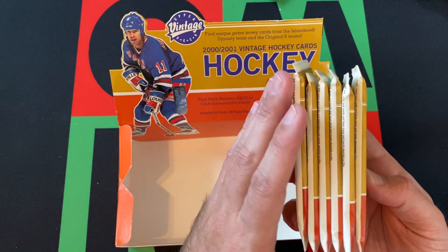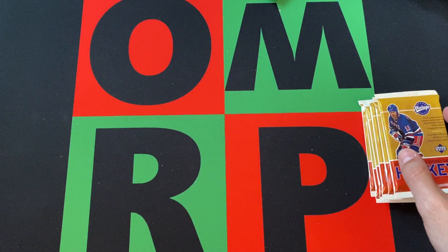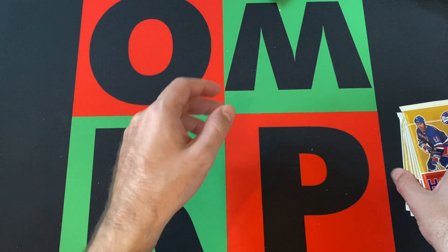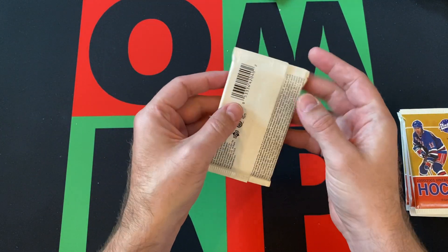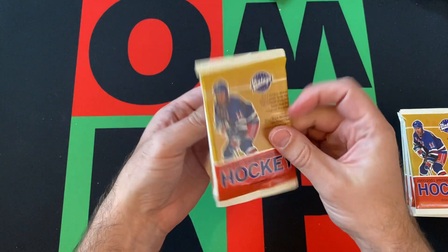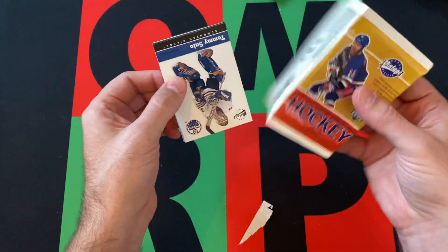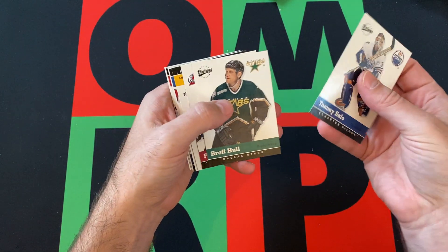We have six more packs for today — these weird packs that crumble and separate. We're still looking for some relic cards and hopefully we find something cool. These packs are so weird. We got Tommy Salo starting things off.